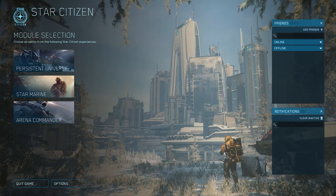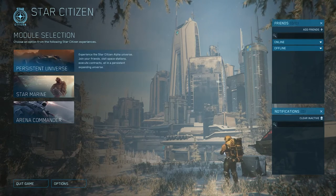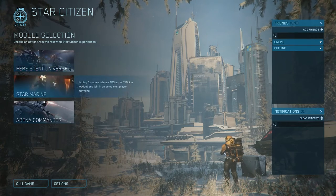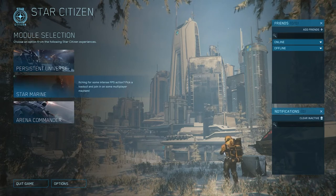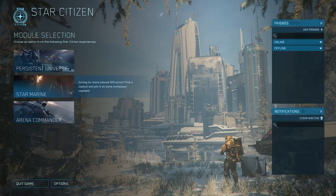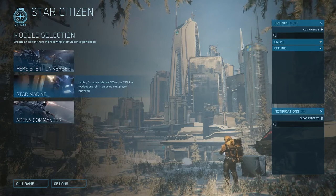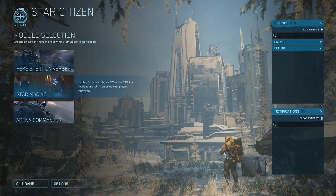On the left side of the main menu we have three game modes. The Persistent Universe is the open world space sim game where you can explore the galaxy and play with all your friends. Star Marine is a multiplayer FPS, however no one really plays it anymore due to the amount of bugs. They've got more important priorities such as finishing Squadron 42 and smoothing out bugs in the Persistent Universe, so it may be some time before we see a Star Marine update.